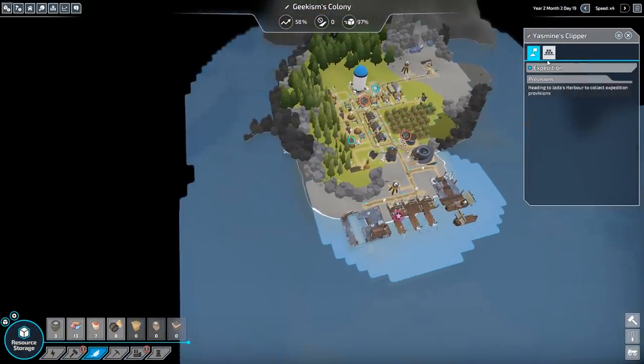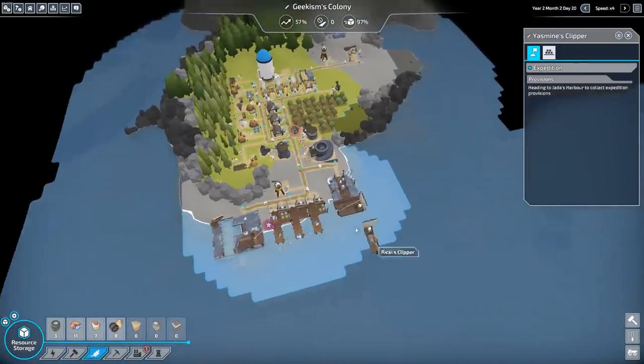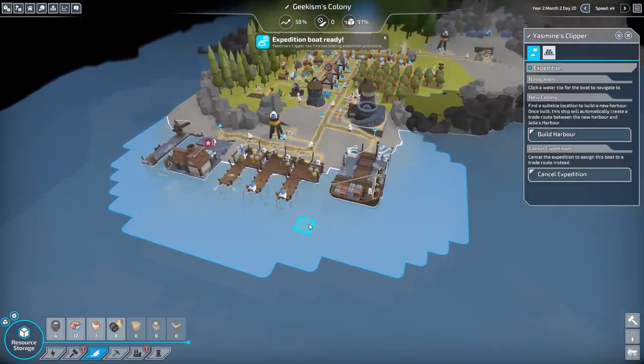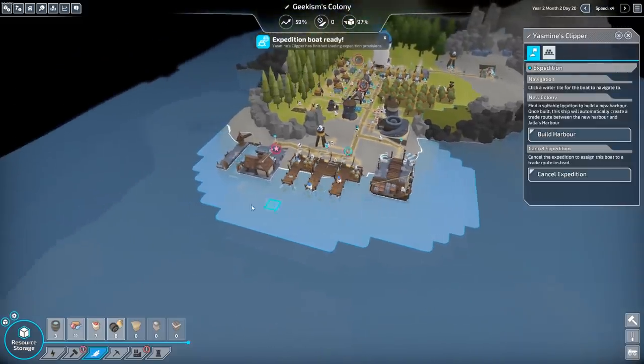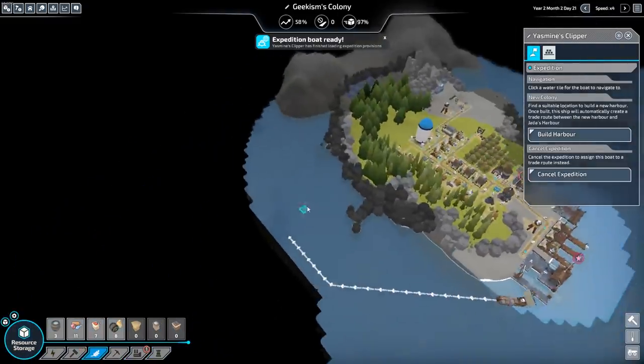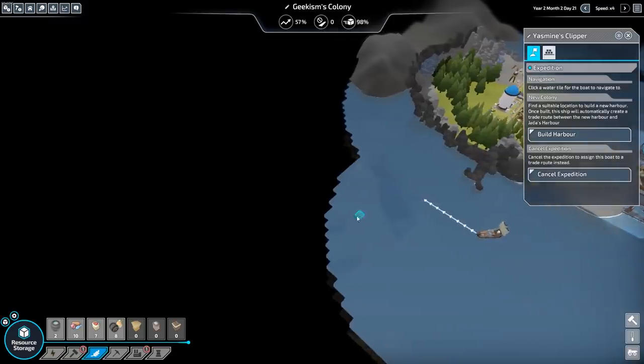Yasmin's Clipper — let's go. It's got to come into the boat. So yes, multiple ones can use it — they just have to wait their turn. That's good. Let's go and find our second island and hope to crisis there's coal on it.